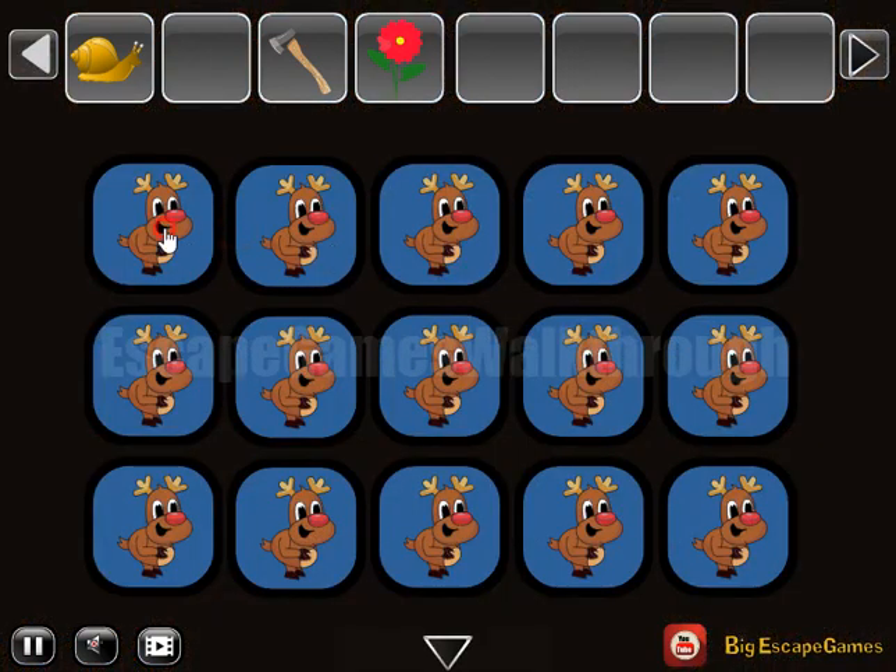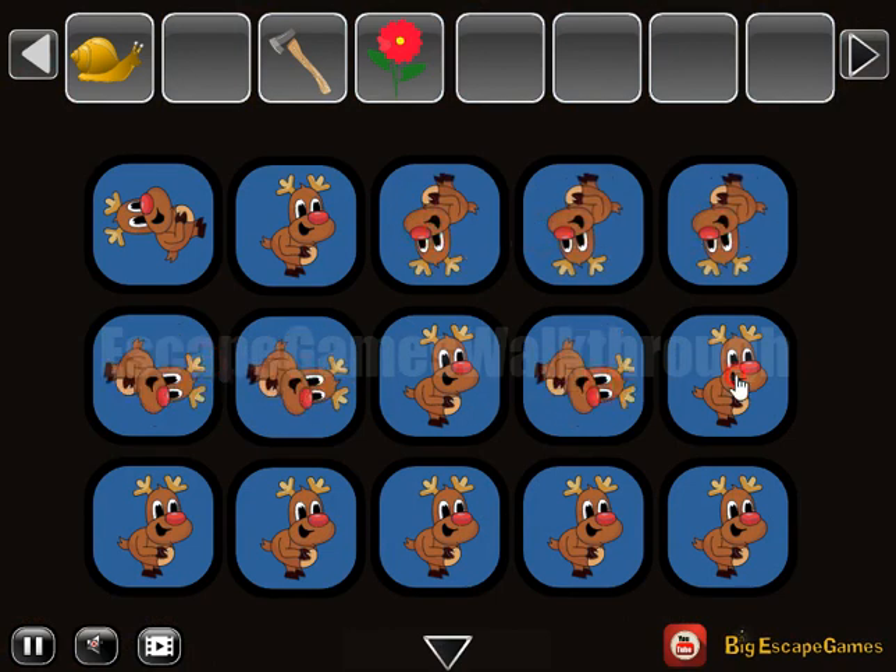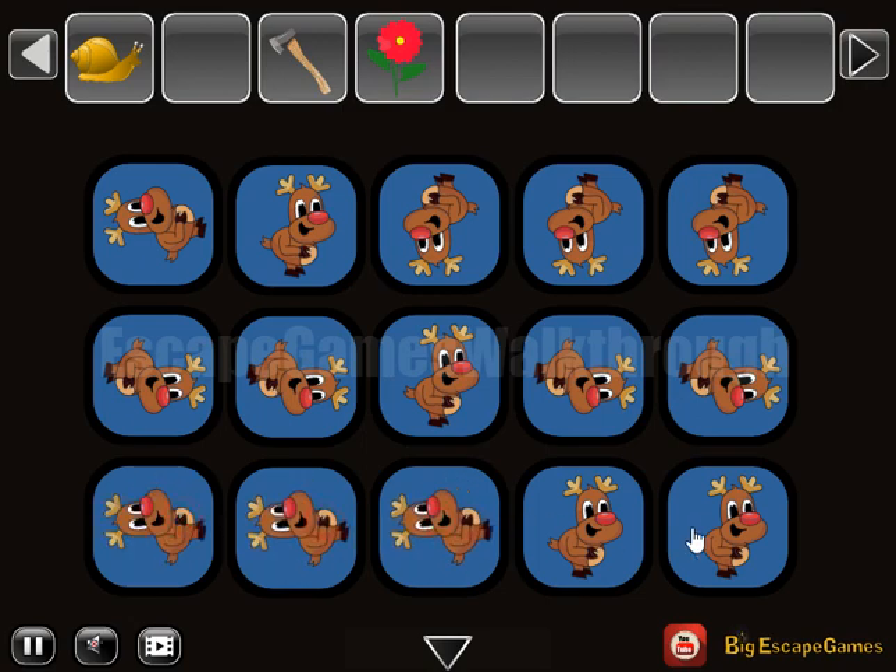Let's rotate them here in the same directions: left, up, down, down, down, right, right, up, right and right. Then three left, up and down. Second flower we have got.